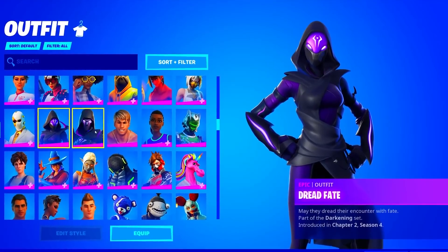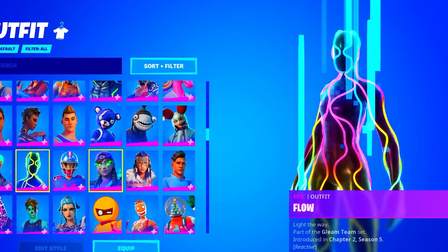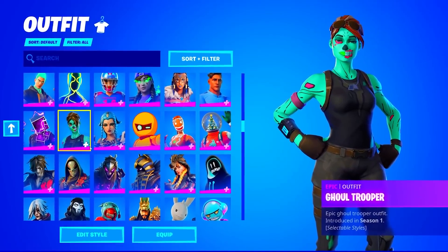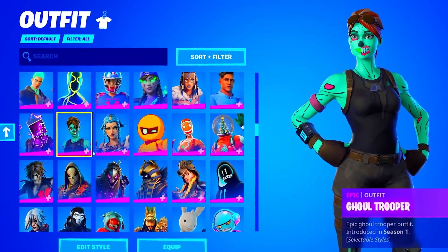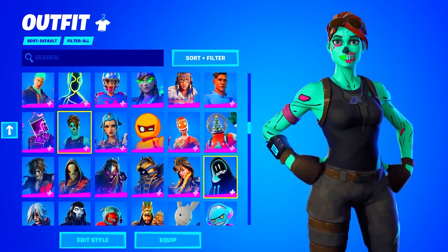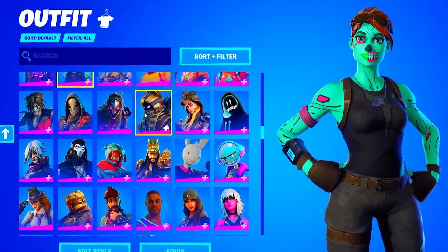The Dread and the Dread Fate. He also has the Fireworks Team Leader and more of the Minty Legends set. The Fresh Aura. Oh, he does have the Gold Trooper. We're going to click Edit Style and see if he has the OG variant — and sadly, he does not have the OG variant. It's honestly okay though, because this account definitely makes up for it.